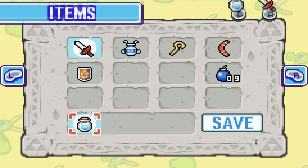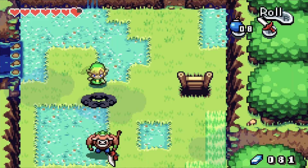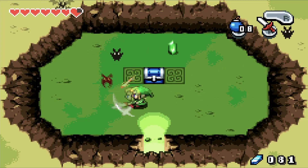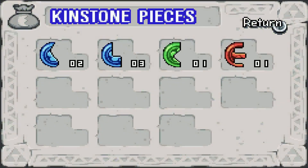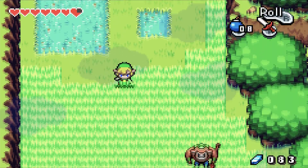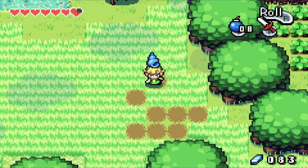And now we're here! Let's use these bombs real quick. Check in here — it's full of bats! There's so many keys. There's a Kinstone piece in here, but not the one we need. That reminds me, we need to find a red Kinstone piece that is double jagged.